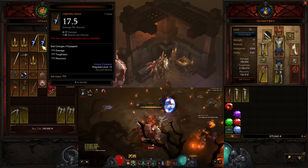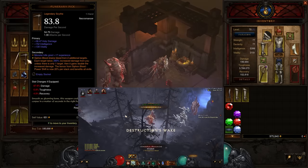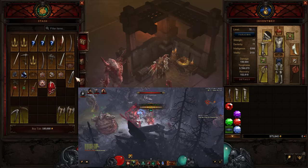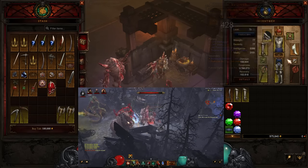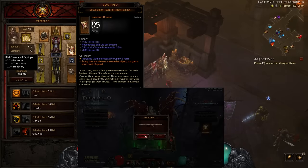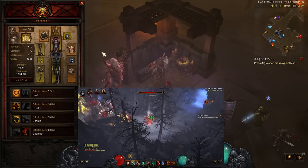In total we found 35 Legendary items, including items for the follower — that's the full count while leveling through the Visions of Emnity.